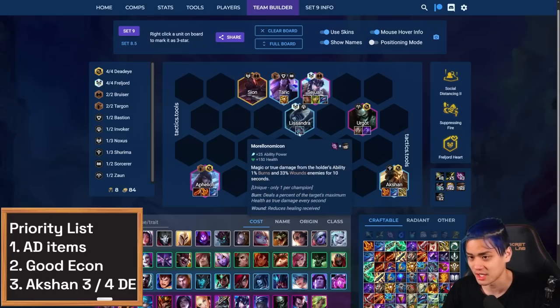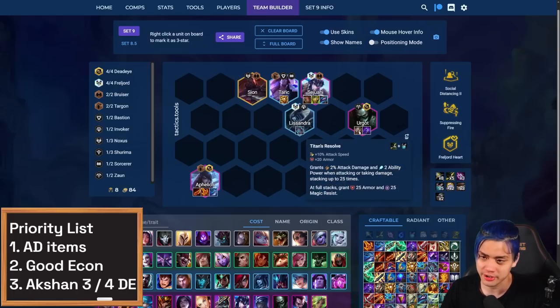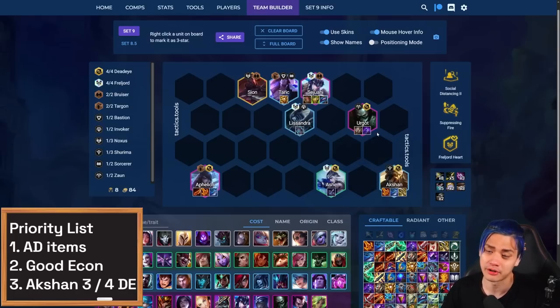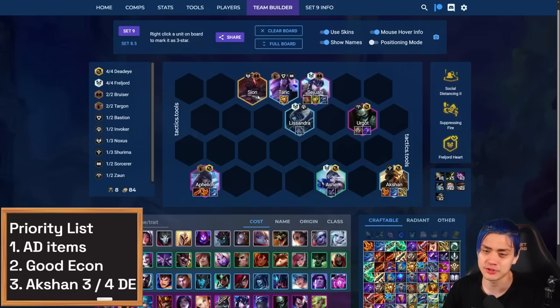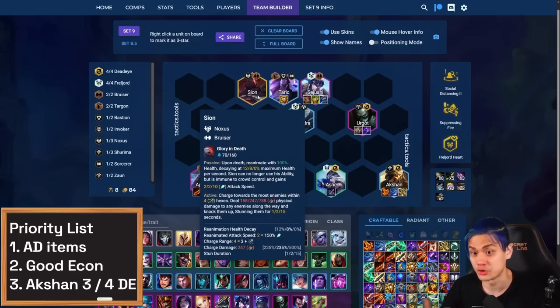If you already have Sunfire, don't bother with Morello and Lissandra — these are just extra Urgot items. You can also just play a straight up Deathblade on him if you want. This Last Whisper on Ash is also just in case, because sometimes you need that extra armor sundering even after the Failure Storm. In the end, you still want to put items on Sion if you hit him — just get anything defensive on him. It's really good.